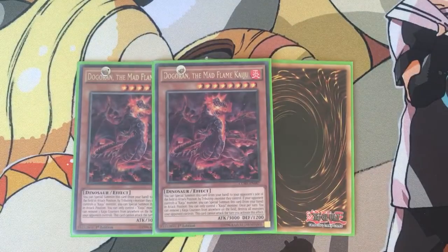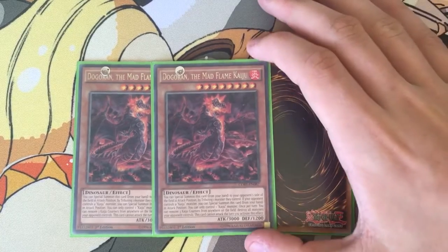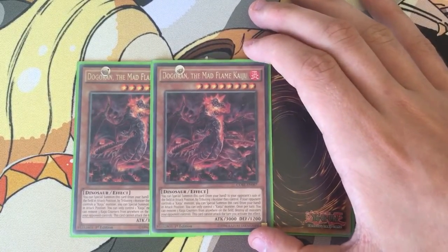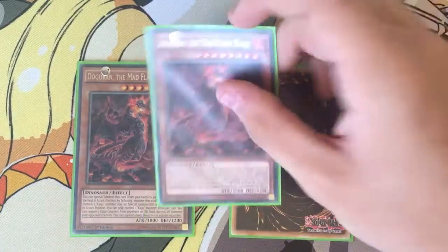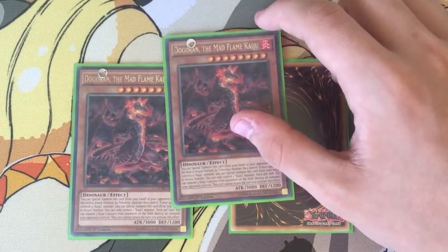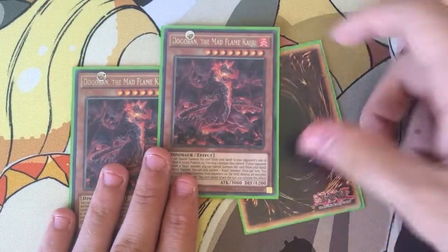Three Dagorian — has the same special summon effect. Once per turn, you can remove three Kaiju counters from anywhere on the field to destroy all monsters your opponent controls, and this card cannot attack the turn you activate its effect. So it's just a dark hole on the field — basically a Raigeki. The card's basically a Raigeki. And it's a level eight, so it'll help going into the XYZ monsters.